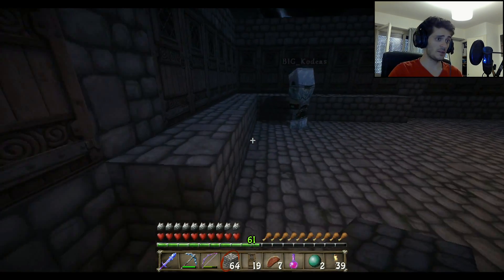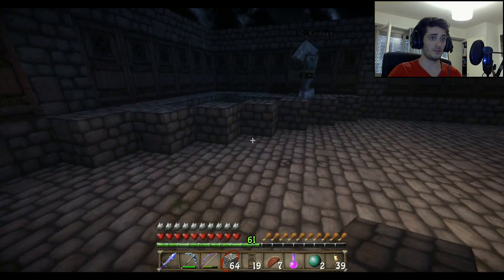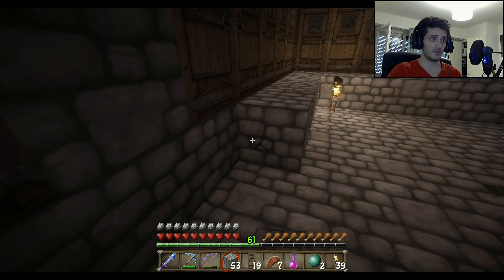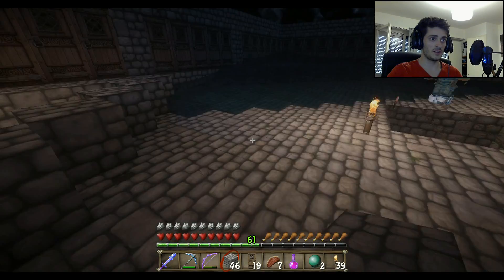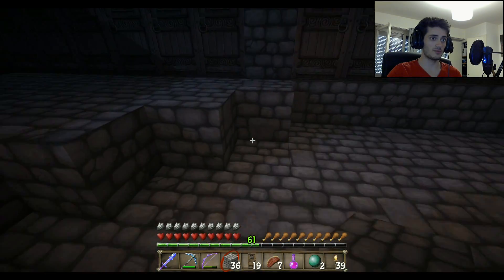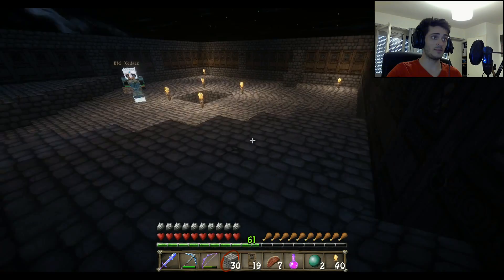After all the doors are placed, we're going to build what BK is already starting: a diagonal triangular platform. This is used to make the water spread a little further. Start seven blocks from the corner — one, two, three, four, five, six, seven — up to this door, and the same thing for the other side. Then place the blocks like this. We do exactly this on all four corners.